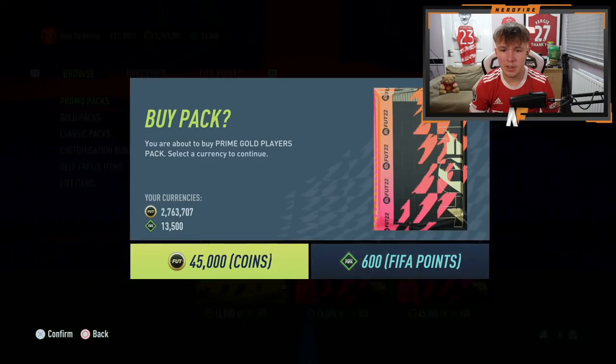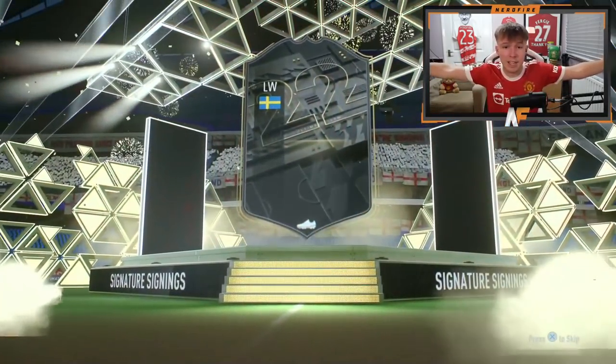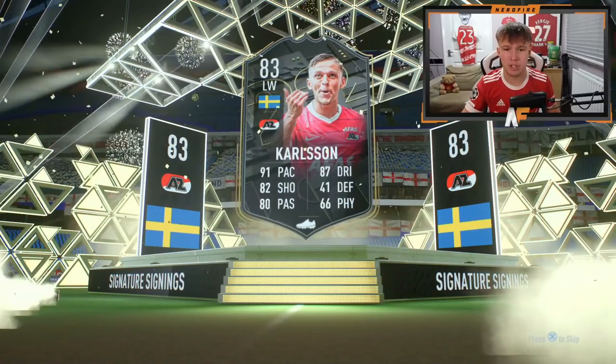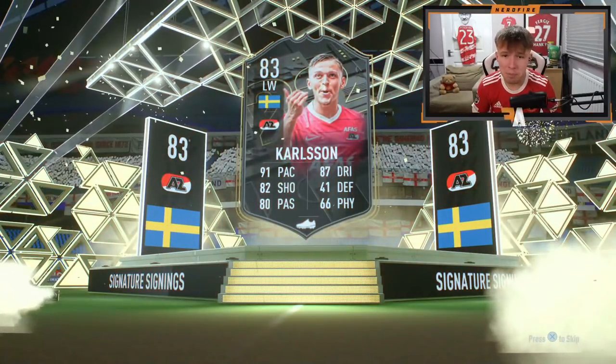Let's kick off with the Prime Gold Players Pack. Oh my god - we've got one in the first pack! We actually just got a Signature Signing in the very first pack - 83-rated Carlson, 91 pace, 87 dribbling. It's not the worst card to be fair, we'll take it. That is a very good way to start the video.